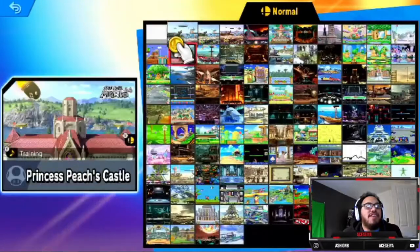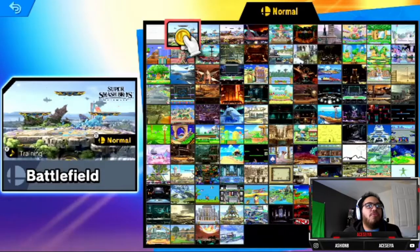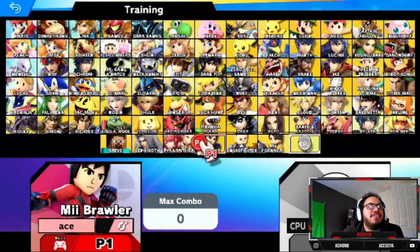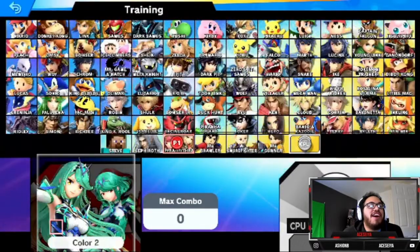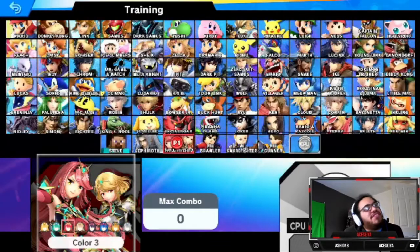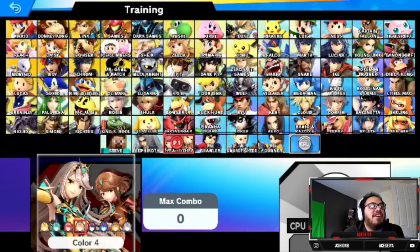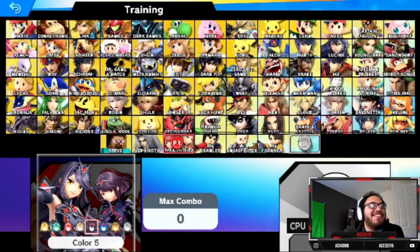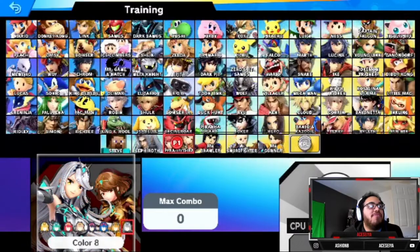Alright, let's go normal. I'm actually going to start off with Mythra. These are some of their skins — I like the base one, that one's so cool. Oh, that one just swaps the hair colors kind of on the base one. Pretty neat, I don't mind that one. Oh, that one looks badass though — it's between this one and this one. The suit changed a little bit. That one looks nice, but I'm going with the base color.